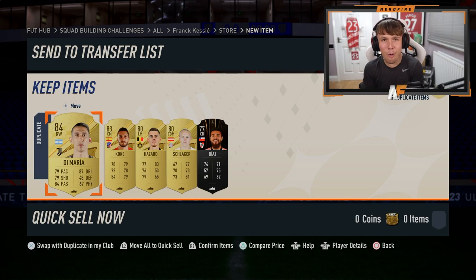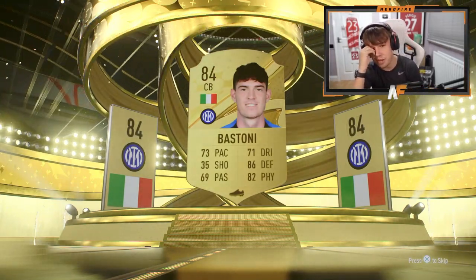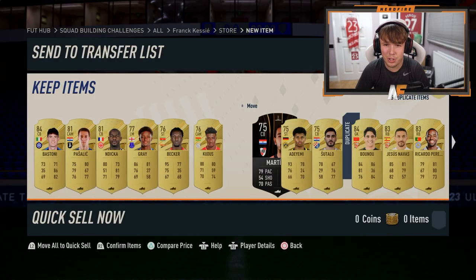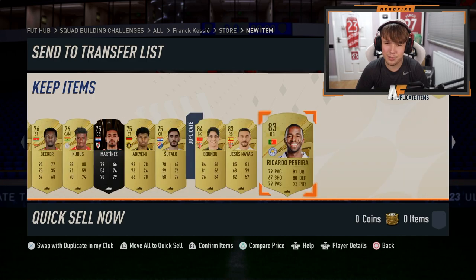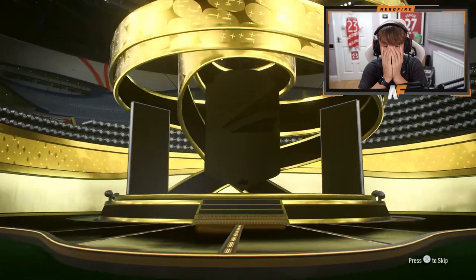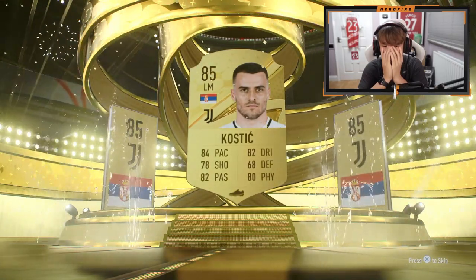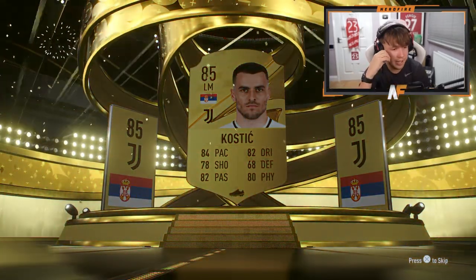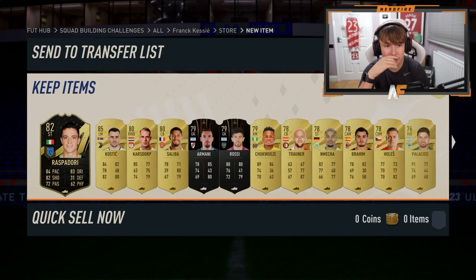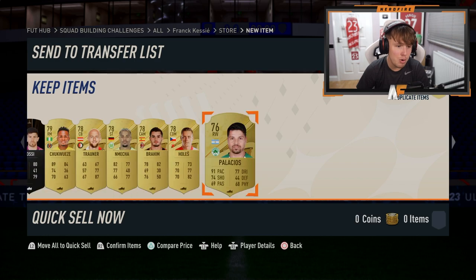Now the 100k packs — let's see if we can get some walkouts. 100k pack number one — this is my third 100k pack and I haven't had a walkout yet. I don't think we've actually got a walkout. Anything good behind Bastoni? Not really at all — that is terrible. Here goes nothing. I've grinded all night for these packs. I've actually opened four 100k packs and not had a single 86-plus. I can't believe it. We've got Salah's gold card in there, Inform Rasputori, but apart from that it is absolutely terrible.